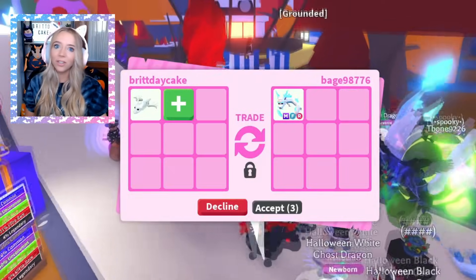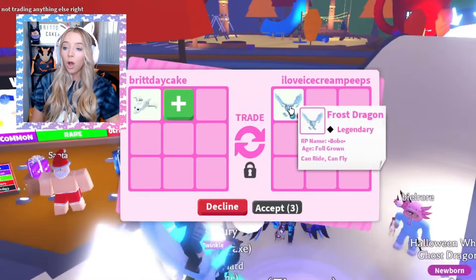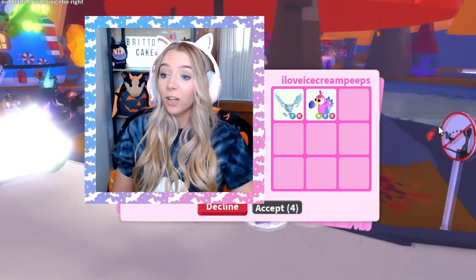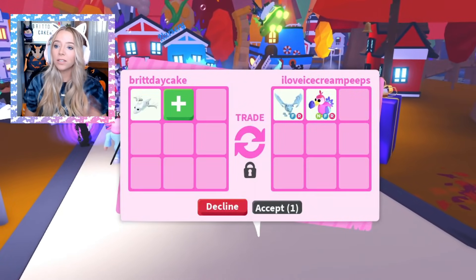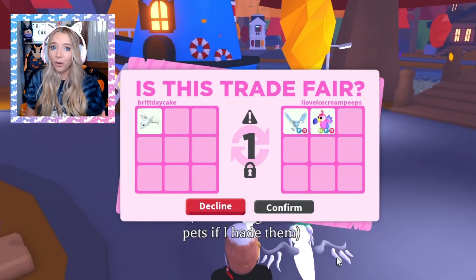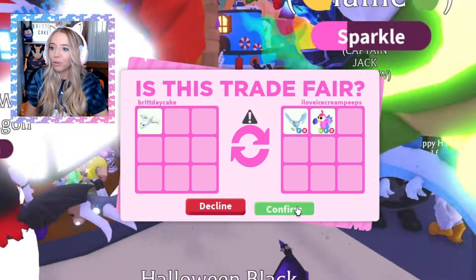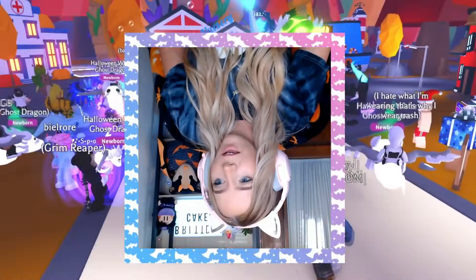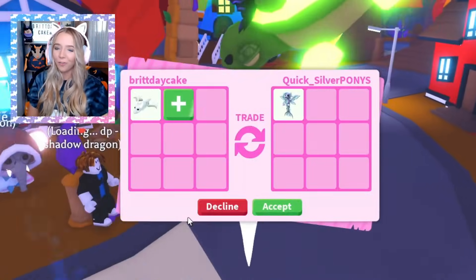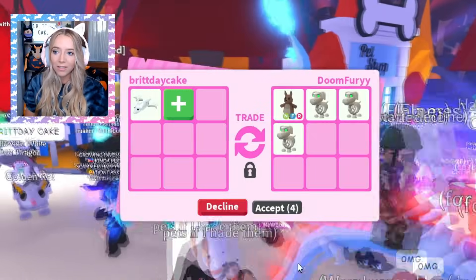So far guys, we literally did one trade for the ghost dragon — it was just a fly ride turtle! I don't even know if that was really a good trade. Okay, this person put a frost dragon in but they're gonna take it out — or this is for something else. You know guys, stranger things have happened! If this trade goes through... it's not gonna go through. If it was gonna go through they would have hit accept right away! Yeah, that would have been so cool though if we got a frost dragon!